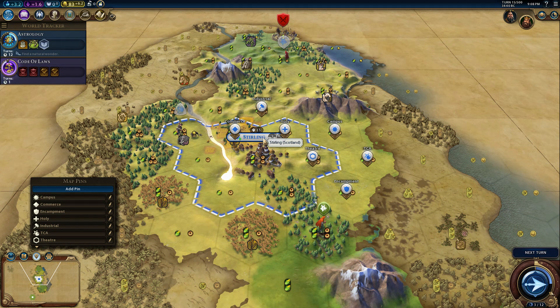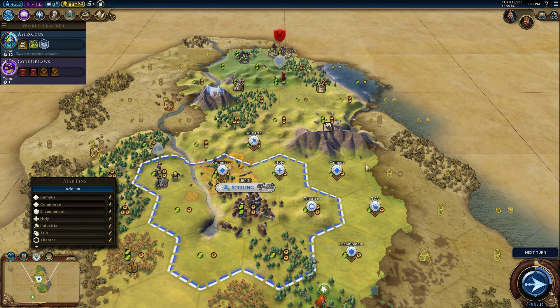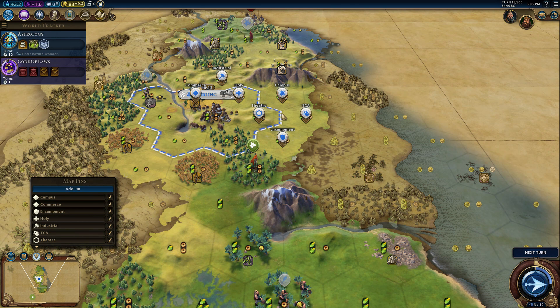Now, is this city going to grow large enough to support all of these districts? No, not at all — not till like the very, very late game. So the question now becomes: which of these do we build? We can build them one after another as soon as we get the tech for them, but there's only so many that we can support. So what would be our priority? The answer really depends on both the civ that you're playing as well as your attempted goal. Science victory — focus on the campus. Religious victory — get those holy sites down. Culture victory — theater squares are the way to go. Domination — maybe start with the encampment and go from there.